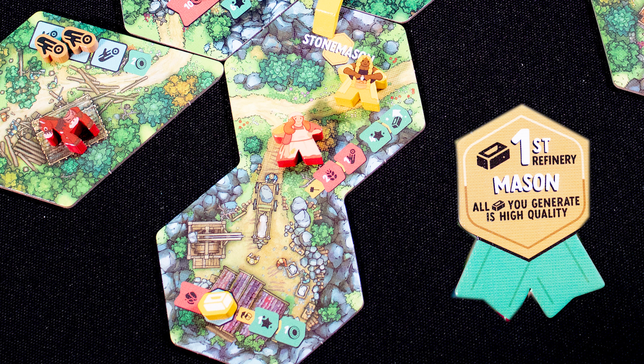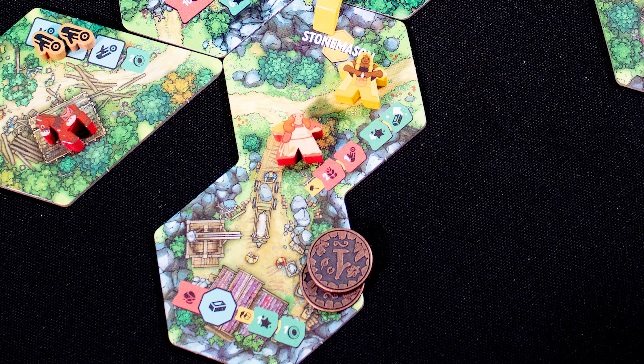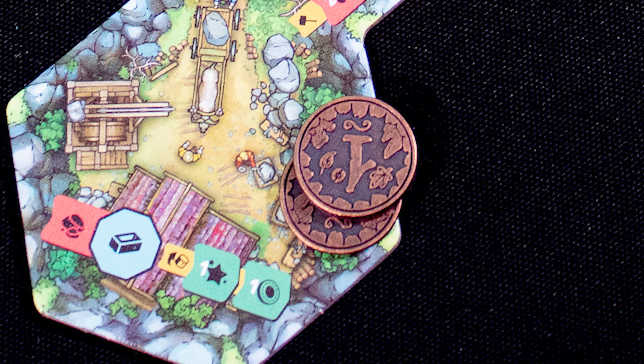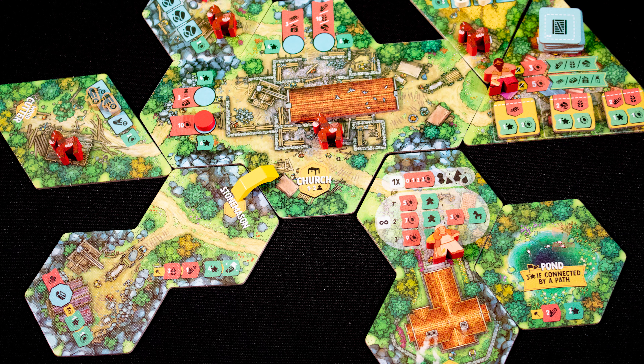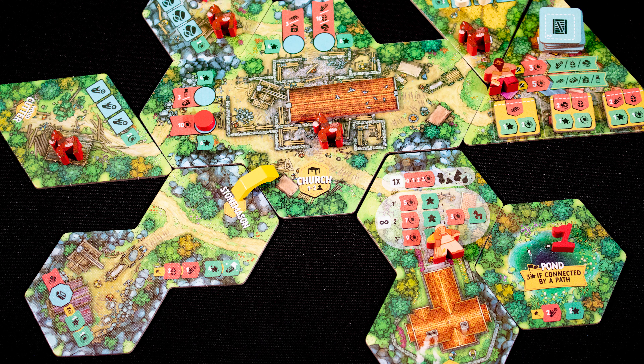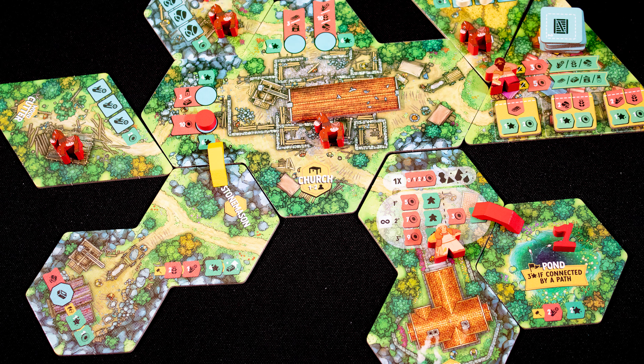Unlike other communal resources, these refined resources match your player color. If you're the first player to build the first refinery of each type, you flip over your refined resources to the high quality side. When someone else uses your refined resource for another building, you gain the points and money printed in the green area — and if you have high quality goods, that is doubled. You can build a claimed tile as an action, spending the resources shown on it. You cannot place it where it would cut off a road, and placing woods bordering stone makes building a path impossible. The red player places a flag to show they own it, and can later build a path connecting the pond to the town hall and church. Paths can only be over matching terrain types.